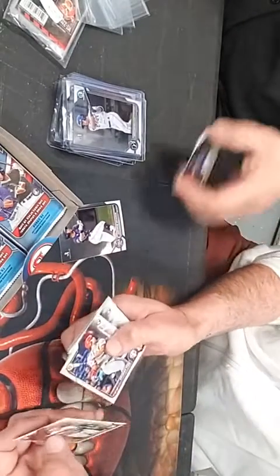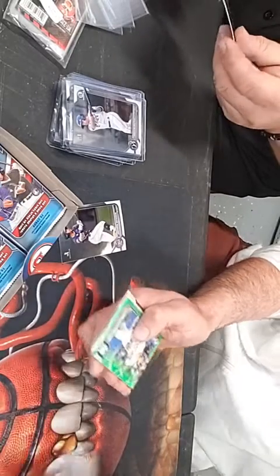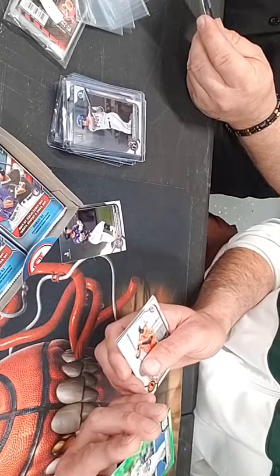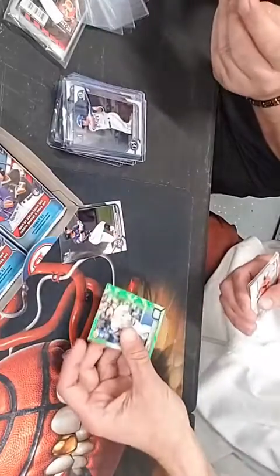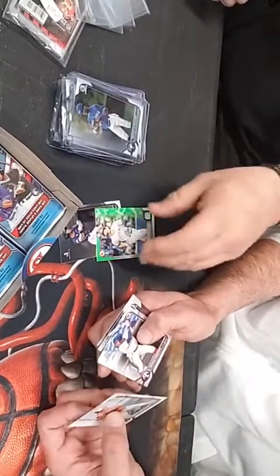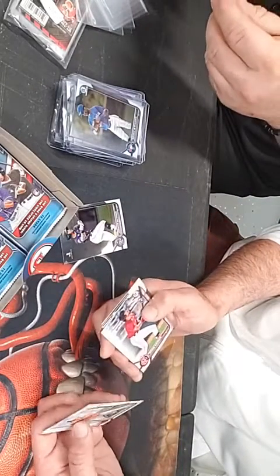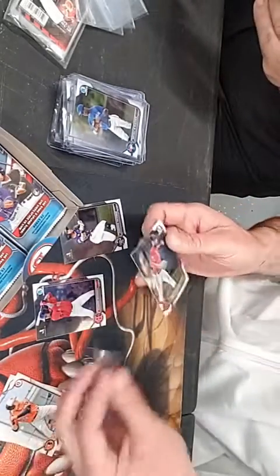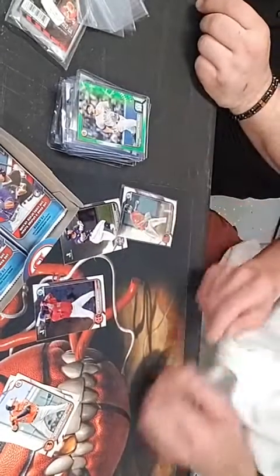Whit Merrifield, Matt Brash, Shane Baz rookie, Jackson Chourio — oh my gosh folks, are we hitting another box here? We got a green John Carlos Stanton out of 399 — there we go, that's a nice looking card! Hot in the city tonight, brother. Yashwar Gasia, Marcelo Mayer, Sedane Raffaella. And here we go — another Jordan Lawler base chrome to go with the out-of-25 we pulled earlier.